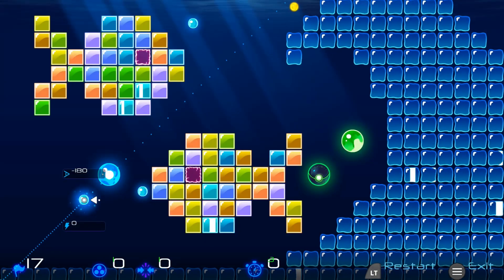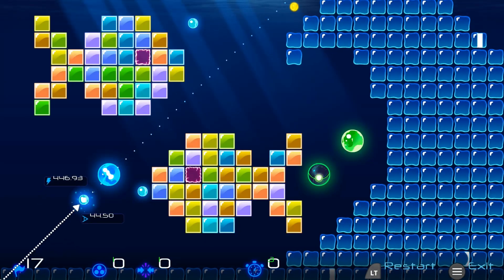For level 17, we have an easy one here. Just grab the ball and pull it down to the bottom left corner and release, and that should finish the level.